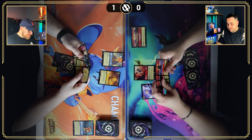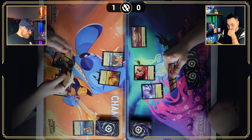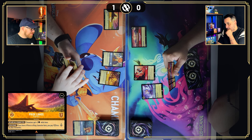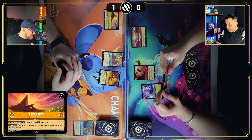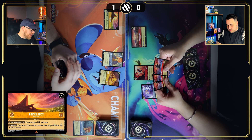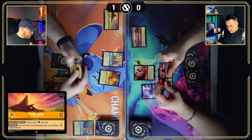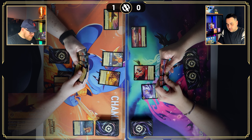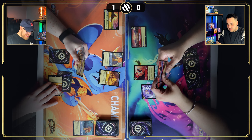I'm going to ink Pumba, then for two I'll play Pride Lands — Pride Rock. It's a location with a willpower of seven, a move cost of two, and it gives me one lore per turn. It has two abilities: We Are All Connected — characters get plus two strength while here — and Lion Home — if you have a prince or king character here, you pay one less to play characters. That two move cost always catches me out though.